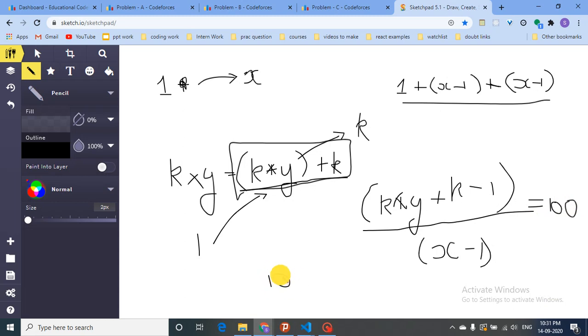After gathering enough sticks, I then need to perform k more trades of type two — giving y sticks each time to get one coal — to get all k coals. So I add k to the total number of operations. That's the whole logic for this question.